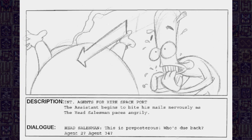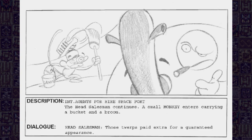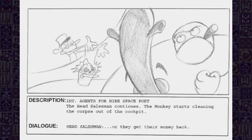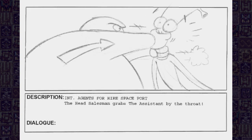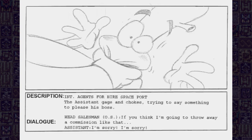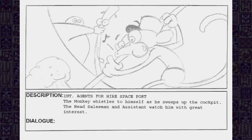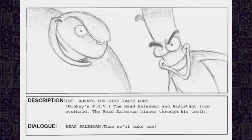'This is preposterous! Who's due back? Agent 2? Agent 34? No, no, they won't do! Those twerps paid extra for a guaranteed appearance. We need Agent 9 planetside tomorrow morning, or they get their money back.' 'Well, we could always give them a refund.' 'We have just paid ten times the value of your life in Avarium for a contract worth half that. If you think I'm going to throw away a commission like that! But we don't have an Agent 9!'